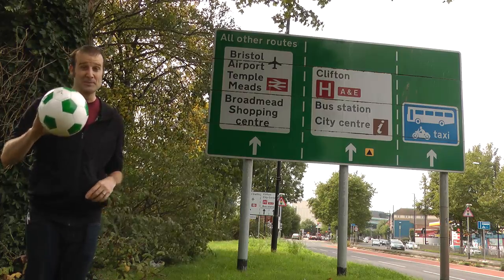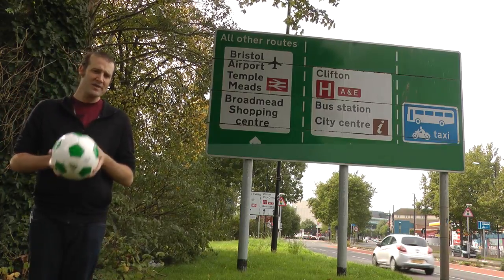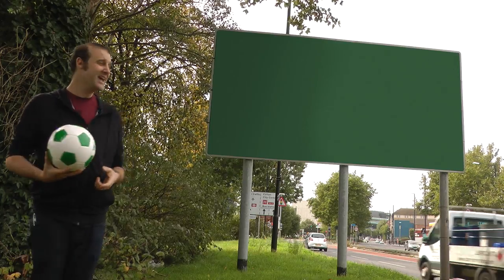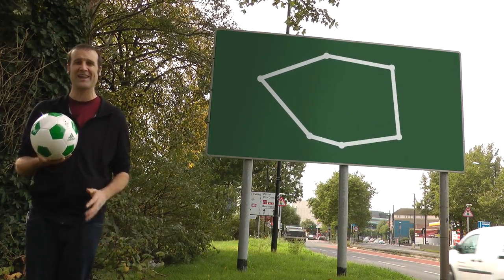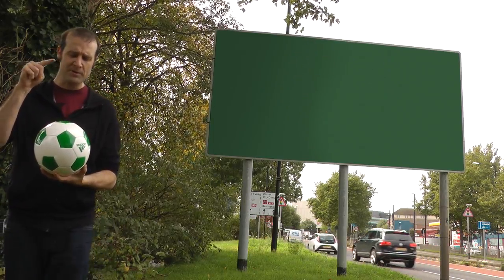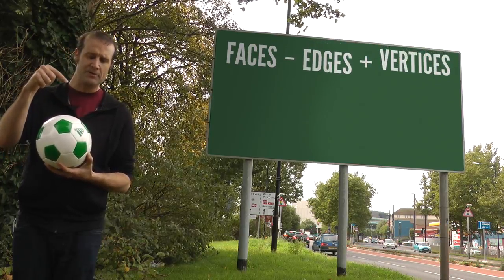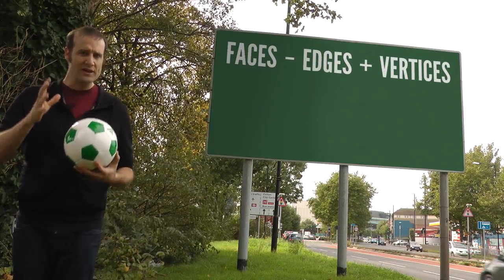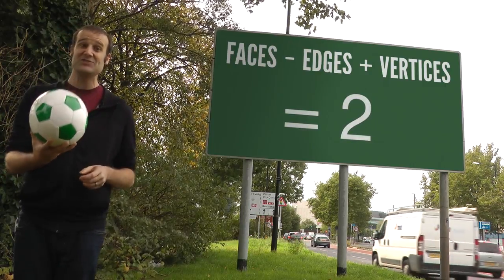It is mathematically impossible to make a nice closed compact ball shape without a hole through it using only hexagons. Even crazy distorted hexagons won't work, and I can prove that because for any ball, if you count the number of faces and subtract the number of edges and then add the number of vertices, you get the Euler characteristic of that shape, and for all balls it's always two.